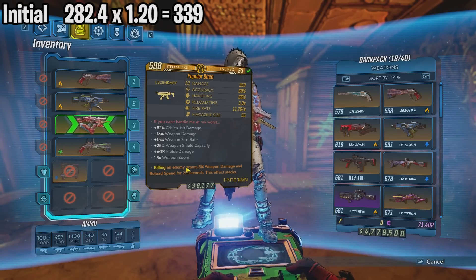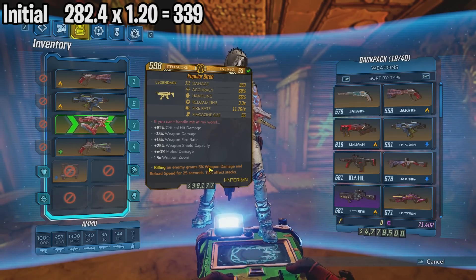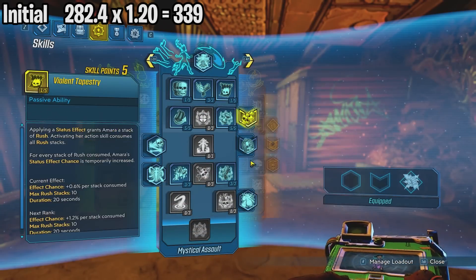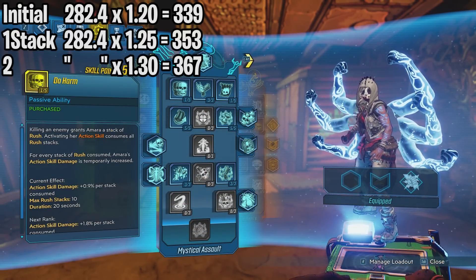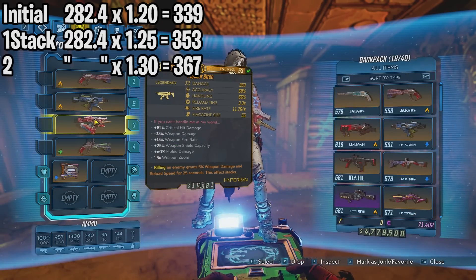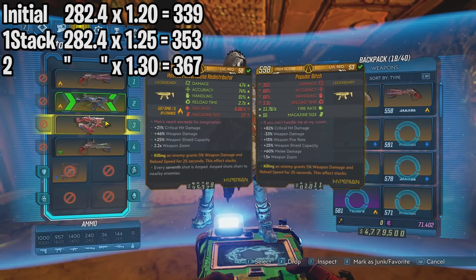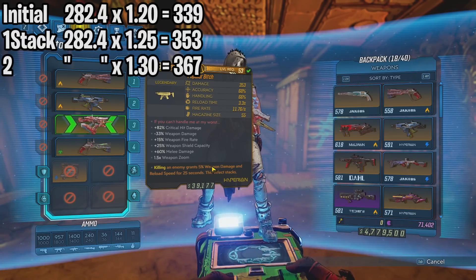According to this anointment, if I get one kill I will get 5% weapon damage. Keep in mind that this is additive with other weapon damages like this one right here, so that'll be a 25% increase from 282.4 giving us 353. And with my second kill, if I were to get 10% extra weapon damage, that should be 282.4 times 1.30 giving us 367.